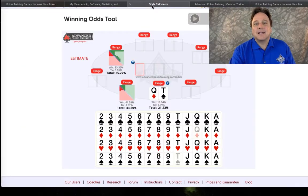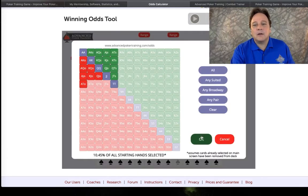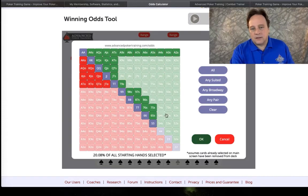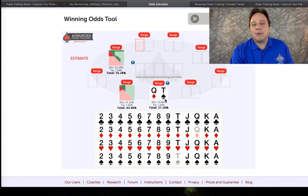Opening multiple tabs lets you access different areas of the site and utilize the tools without leaving your combat session. It really helps. As you can see, I've ranged my two opponents here — this person is loose passive.